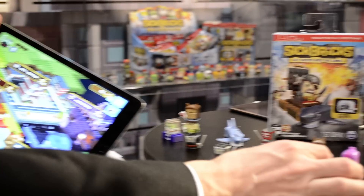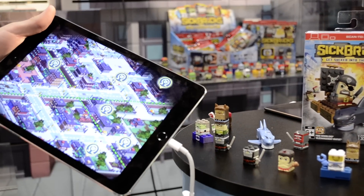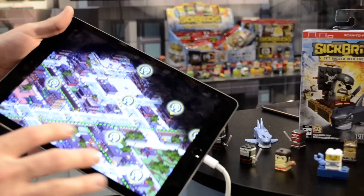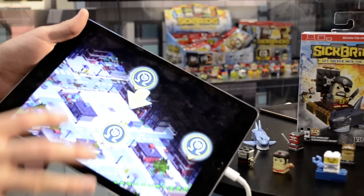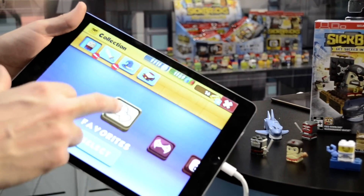The way Sick Bricks works is you collect these little figures and then you go into the Sick Bricks game. In the Sick Bricks game there's a lot to do, a lot to see. This is just one of the ten neighborhoods in the game — it's called the city center.